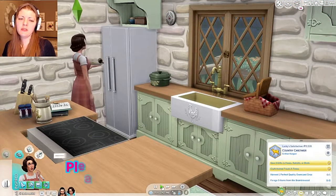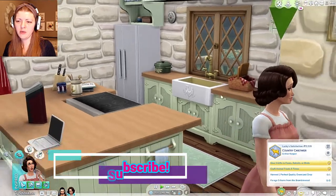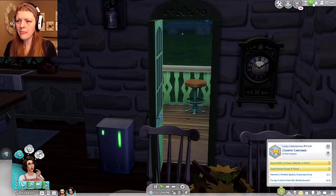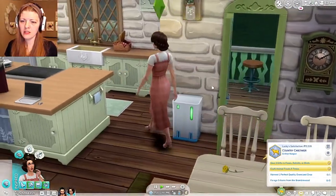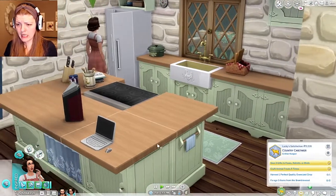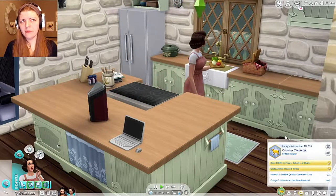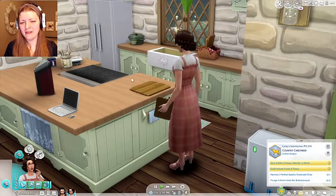Hello everyone and welcome back to the Sims 4 Super Sim challenge with Lucky Charm, who is wearing one of her other outfits and hairdos that I picked out for her. Right now she is going to be doing some canning because that is one of the new — well, new to me — skills with this pack.